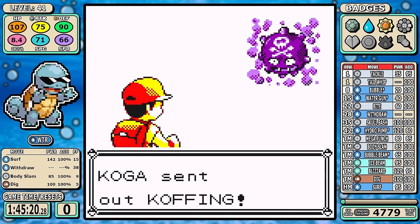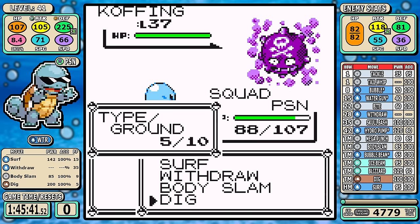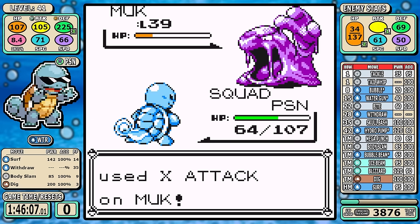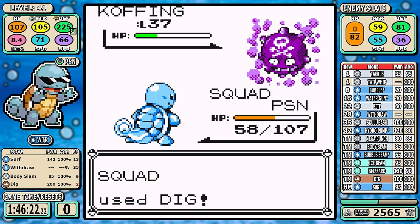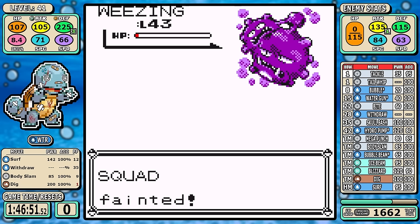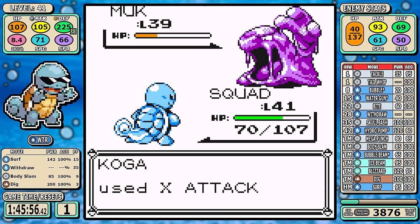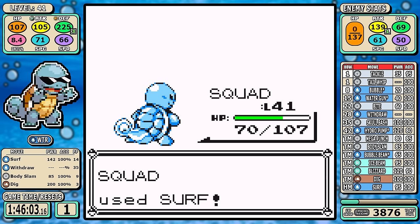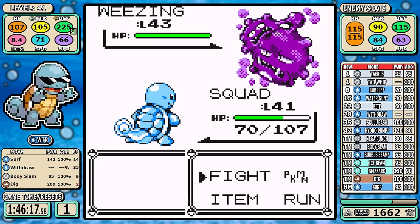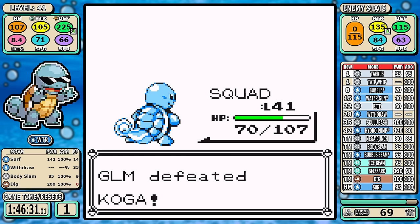Jumping into Koga — he's a bit of a gatekeeper, and being able to take him out now really opens the doors to a great late game. The trick was setting up three Withdrawals for those boosts. The big thing that can hold you back is a Smokescreen. I do get poisoned, but that's better than the alternative — you get two-shot ranges on the hard things like Muk and Weezing. I try to be a little cheeky at the end, softening up the Weezing with Surf to finish off with Dig, but it barely survives the Dig, hits us with a big Self-Destruct, and that forces the first reset of the run. It's a fight where you can see how the low base stats can really hold you back.